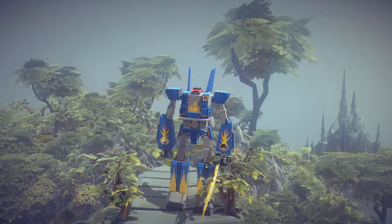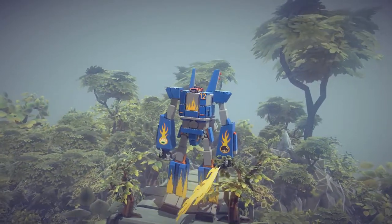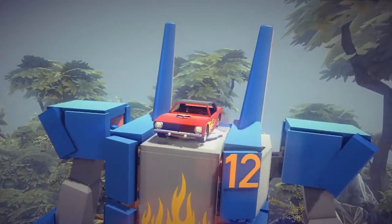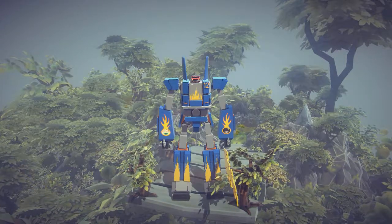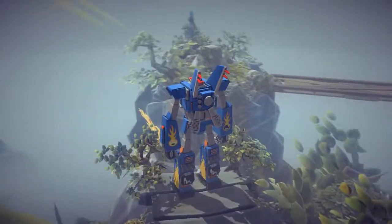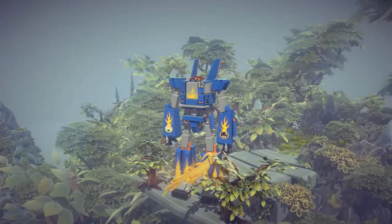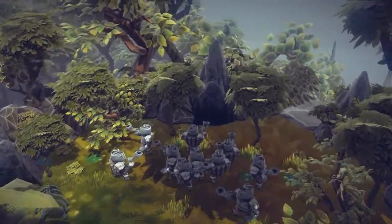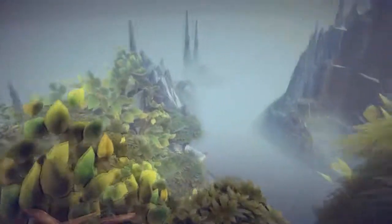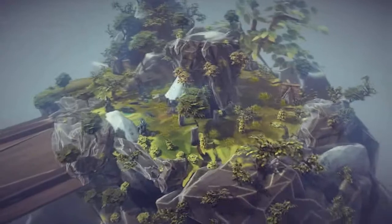This map is called the Jungle Islands, and this creation is called the Megas XLR. I believe this is from some cartoon but I've never seen it — it definitely looks pretty cool though. The head is a car, so I mean, what more could you ever want? There's even a hula girl inside! When I spawned up here I thought the map wasn't going to be that big, but then I realized there's a whole bunch of stuff all the way over here — a bridge between two rocky island things, and more stuff behind it.